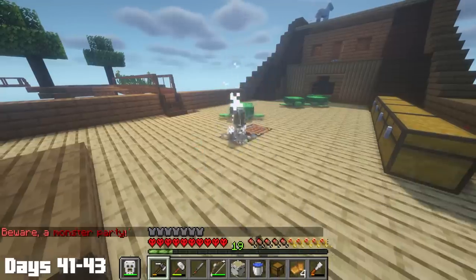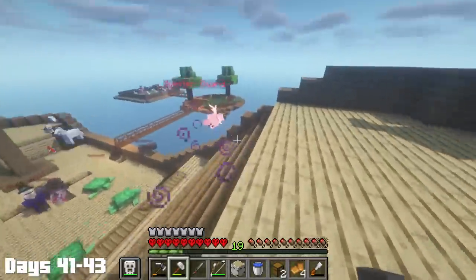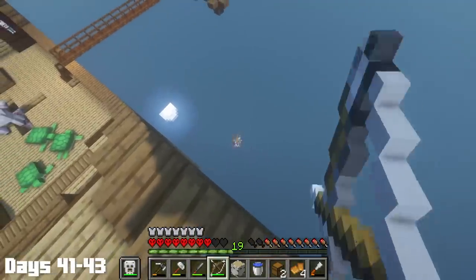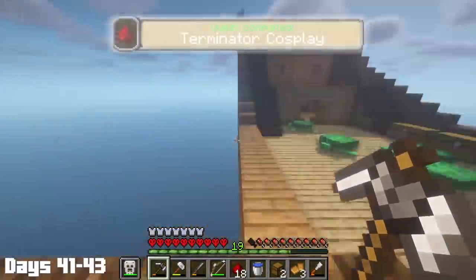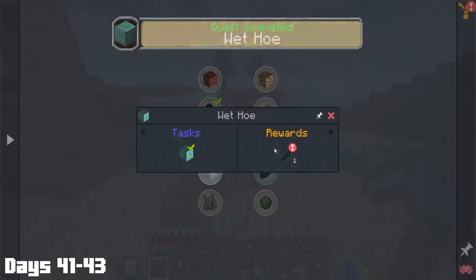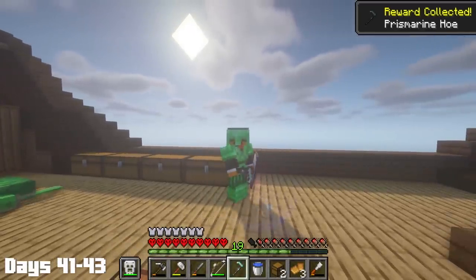Not long after, it was time for a monster party, which in the jungle phase is actually pretty scary because you can have like three Vexes coming at you from all sides. Fortunately for me, they all split up for the most part, which made taking care of this monster party pretty easy overall. After collecting some redstone, I completed the Terminator cosplay quest, which gave me a fire redstone helmet. I also completed the wet hoe quest, which gave me a prismarine hoe — pretty nice not having to pay for a hoe for the first time in my life.